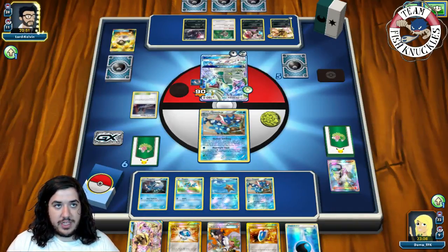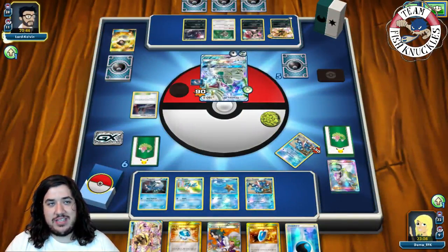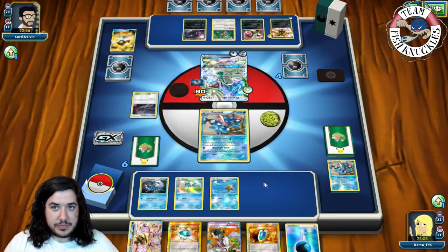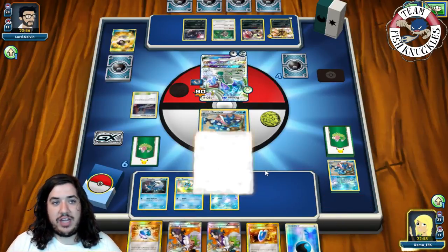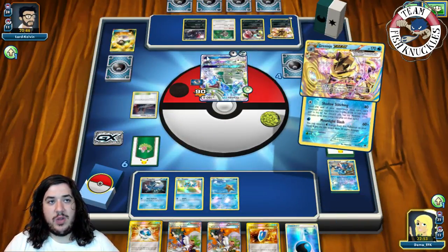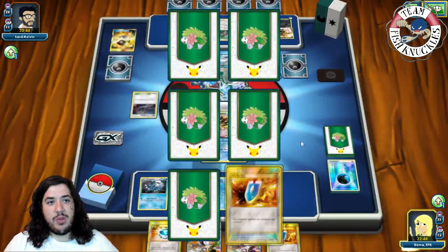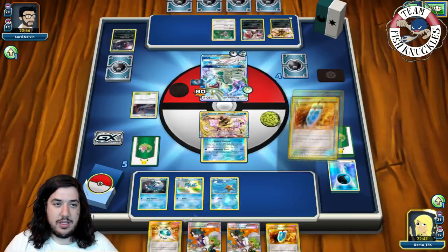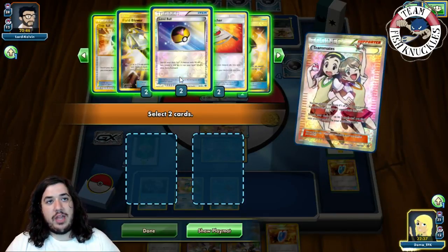This turn we're going to be able to knock out the active and use Giant Water Shuriken to hit that Zorua on the bench for 60 — he benched it pretty early and that's going to hurt him. On our turn we get a Sycamore. We put the Greninja Break active, go for Giant Water Shuriken discarding a Water energy to put 60 on that Zorua, then take the knockout going down to five prize cards. We find a VS Seeker.